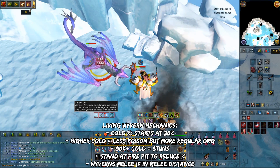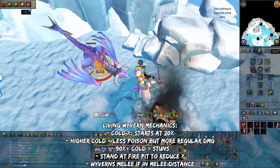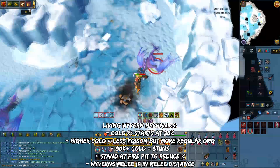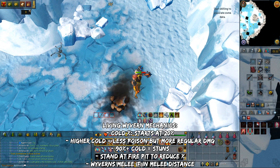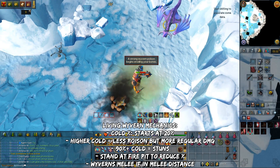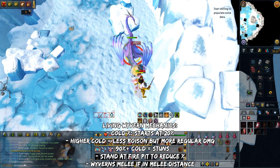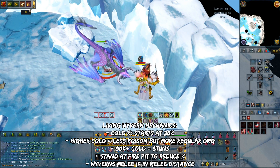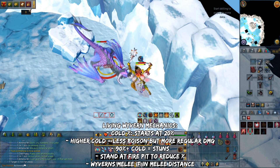You'll take around 900 poison damage every 5 seconds at 0% cold. As the cold percentage increases, the poison damage is reduced, but the regular wyvern attacks do more damage and they can hit up to 2.5k. At 90% or higher cold, they will frequently stun you for up to 10 seconds, which can be cleared by using Freedom. To warm up and reduce the cold percentage, you can light any of the fire pits and stand near them — it will reduce the cold percentage pretty fast.